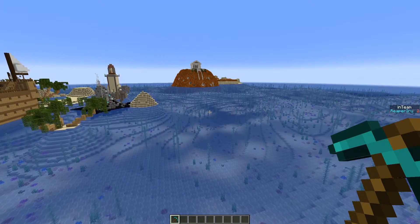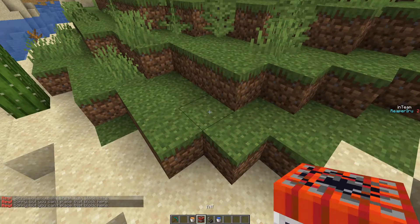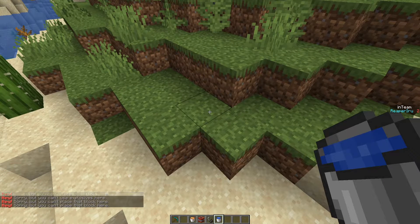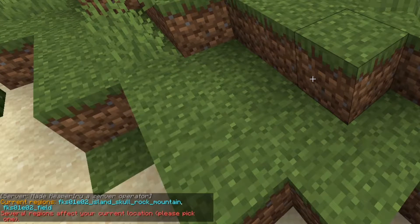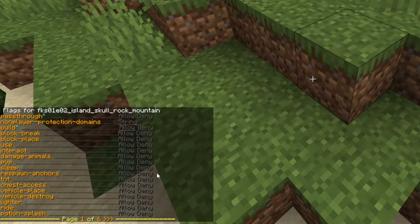It's going to be fun to allow explosions to happen even in other teams' bases so you can make some kind of battle system, which is going to be great. The protection protects against a lot — I can't place TNT, I can't drop lava, and I can't drop water buckets. But what if I want to do that? This is exactly where the flags come in. We have the Skull Rock Mountain — all the flags are pretty much set to no by default. What if I want to access chests to be able to plunder? What if I want to place or destroy vehicles when coming with boats? What if I want to use a lighter or interact with whatever I want?